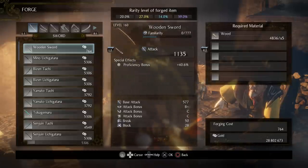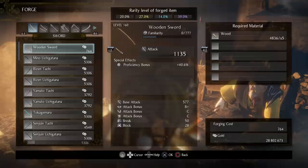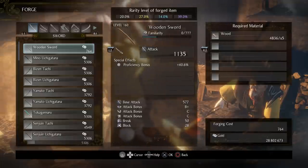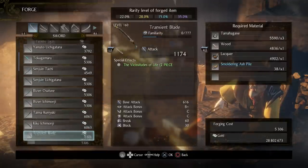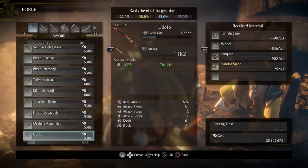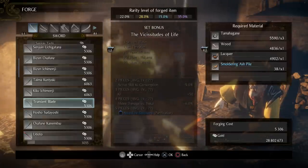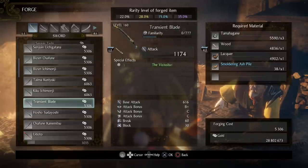It starts with weapons — swords, then dual swords, spears — and with armor it's light armor first, then medium armor. It's really organized. If you think you're missing some swords, the guide lists them in the order they appear in the forge. The first entry is the wooden sword, and you scroll down from there. If you skip one you'll know you're missing it and you can go find it. One sword you'd never be missing is a reward for a mission, but that's how you use the guide.